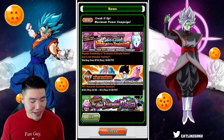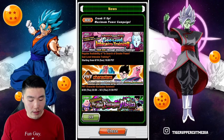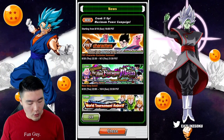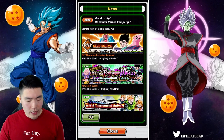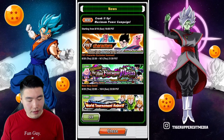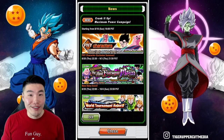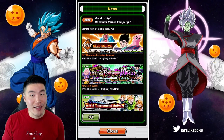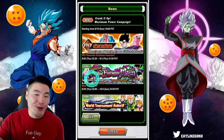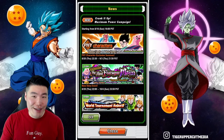We also have the Fizz type banner dropping on the 20th, along with the token awakenings for Buu as well as Gohan. And also a new story event on the 20th too. Is this a new event for both Global and JP? Did JP get the story event already? I don't remember — it could be a Global-first story event, but I could also be wrong, so don't take my word for it. Either way, there's a new story event for Global — possibly Global first, maybe not. I'll have to check.